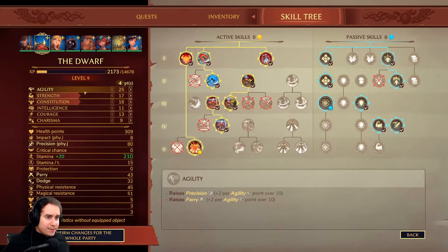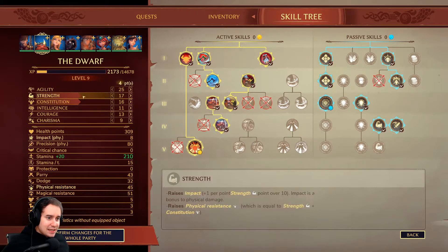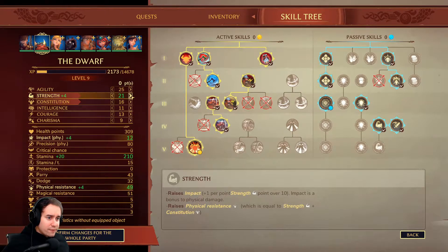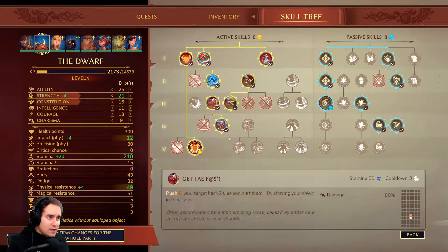Over on his stats, he's got 50 precision — 80 precision, which is nice. I feel like his constitution's good because he's got enough stamina to regen anyway. So I think I'm just going to pump strength, give him more damage and more physical resistance. It's almost up to magical resistance now. So that's the dwarf.